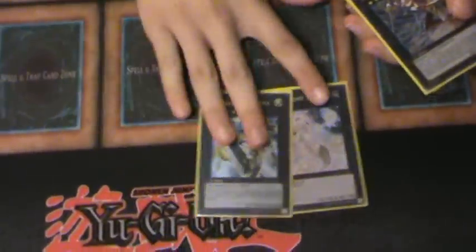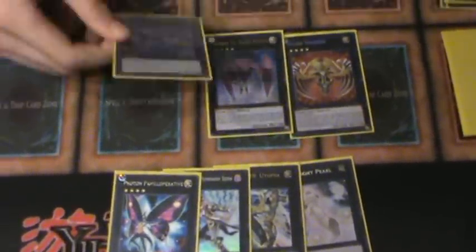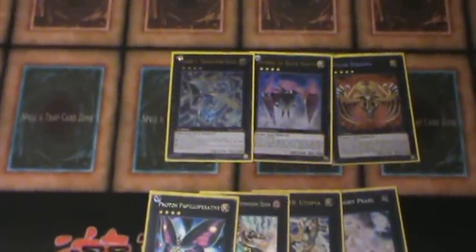Pearl, Utopia, Maestroke, Photon Papilloperative — those are my two-material fours. And then my three-material fours are Digvorago De Sigma, Shock Master, and Number 91.